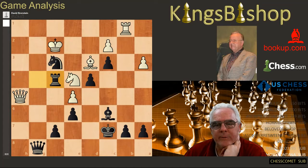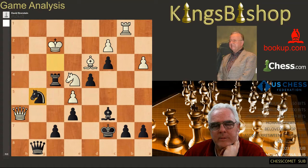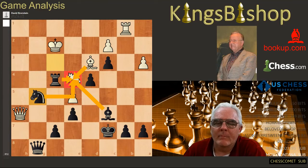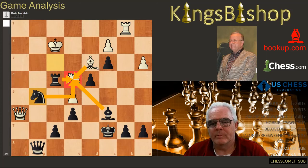Rook takes f4, amazing game. Queen to h6 — he could have taken it anyway. Knight to g5, check, discovery — and that's where white resigned.